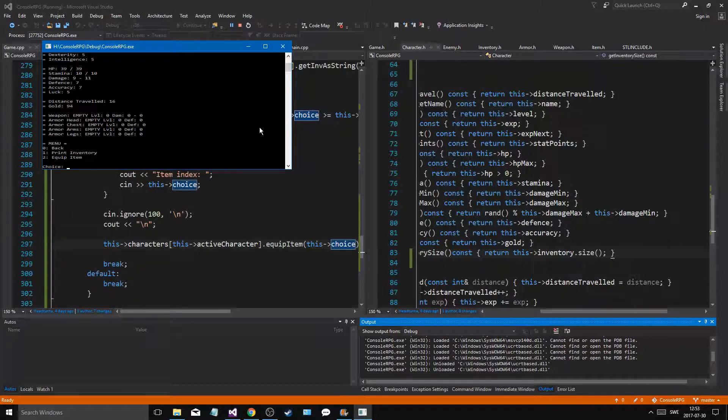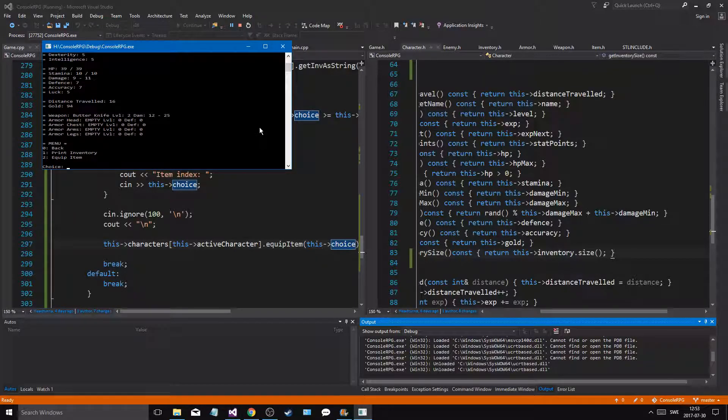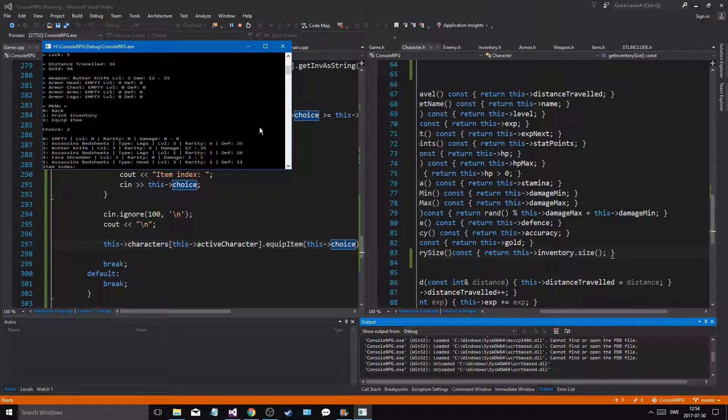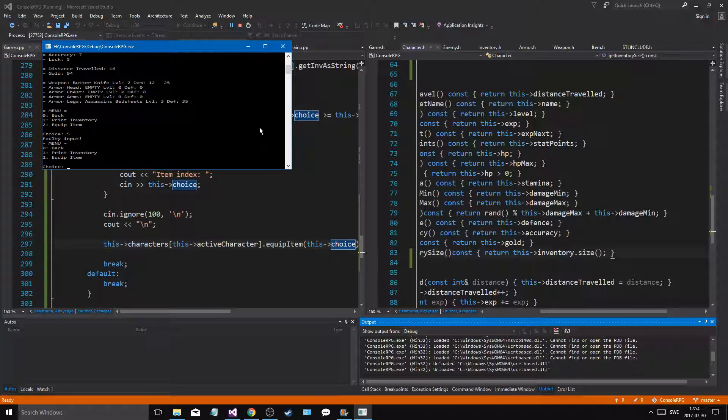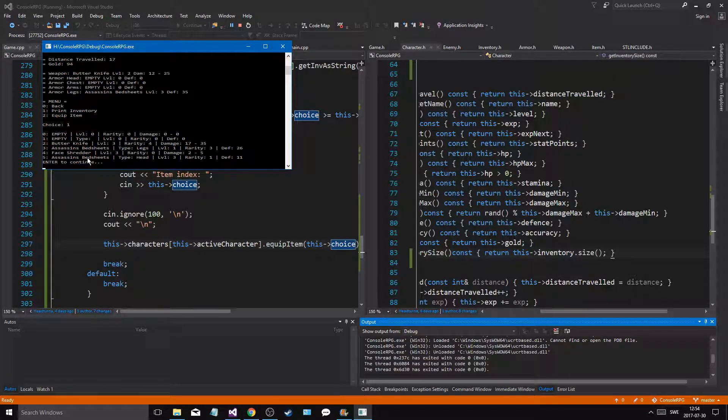We're ending the video soon anyway. Let's say character sheet — that worked. Character sheet, oh good lord. Print inventory — we have stuff. Equip item — let's say I wanna equip butter knife. And let's print stuff out — and I have butter knife on my thing. And then I wanna equip item — oh we put empty in there, oh that's kinda interesting but we gotta fix that. Let me say I wanna equip item assassin's bed sheets — that's legs — so let's see if it does that automatically.